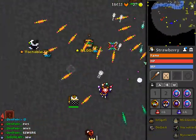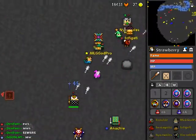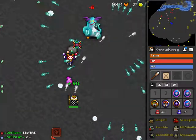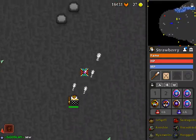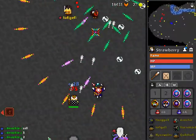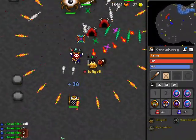I actually learned the other day that if you press spacebar you can use your ability — I've just been shift-clicking this whole time. No one tells you that you can press spacebar, it's so crazy. My spacebar is so worn down now because I always press it. Then I get loot, explode, gun.